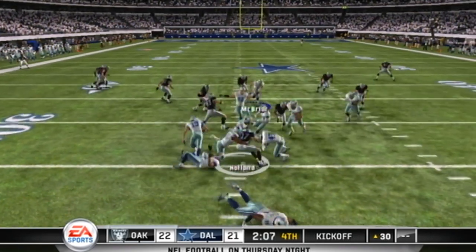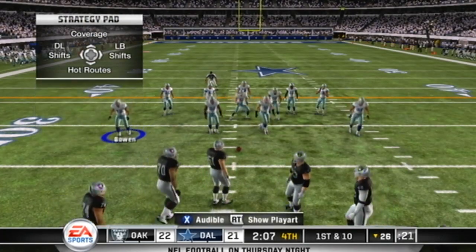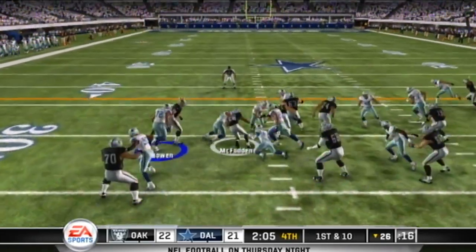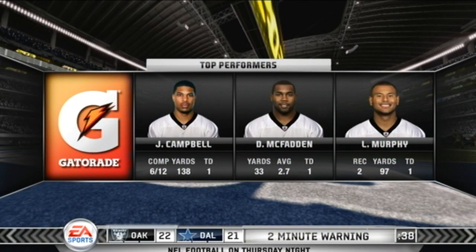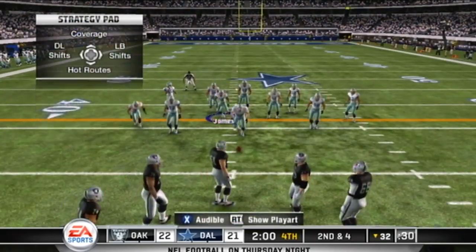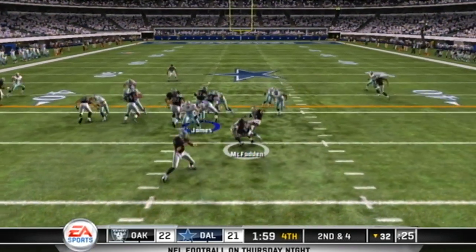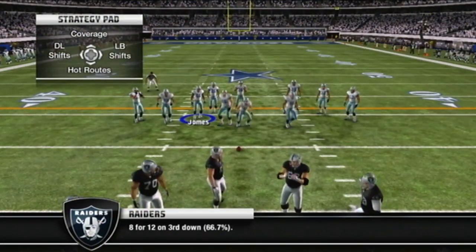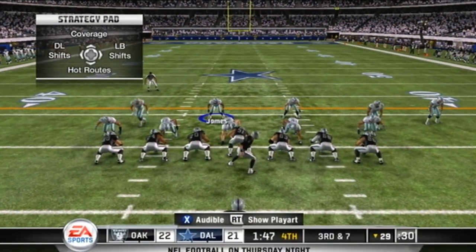Holland takes it at the 16 and returns to the 26. They hand it off; he's tackled at the 32-yard line — six-yard gain on the run, second down. Gives it off and hit hard for a loss. Sometimes you just have to admit defeat on a play as a running back and just try to get back to the line of scrimmage.